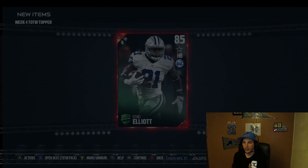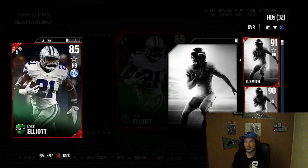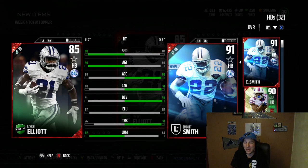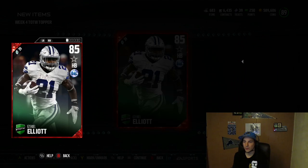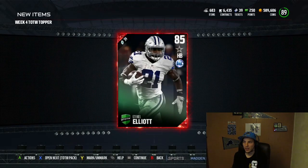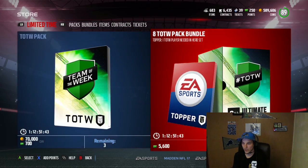Let's go ahead and get into this. I'm just going to do that topper right away - you guys know how I do. Here we go right away. And it looks like we're going to go ahead and get Ezekiel Elliott. That's pretty good, let's compare them super quick. These are only going for about 20 to 30K, but the packs have been juiced. I've been watching everybody's vids - packs are juiced, so not bad. I'm going to actually use him.